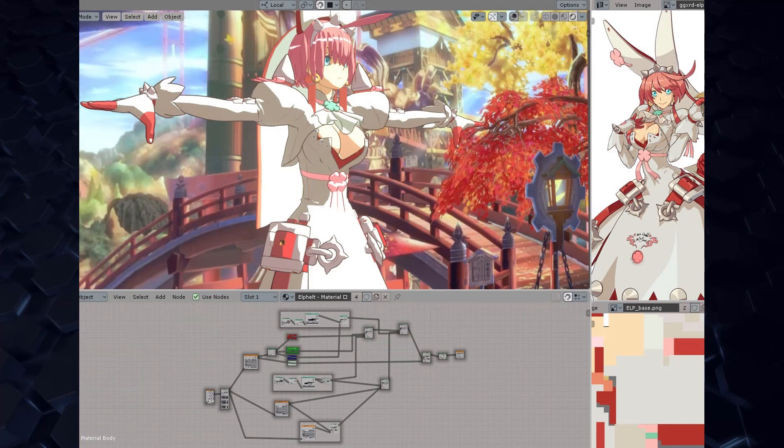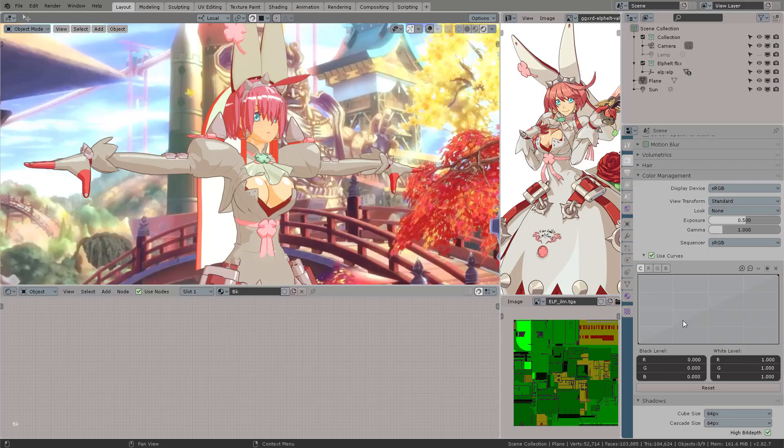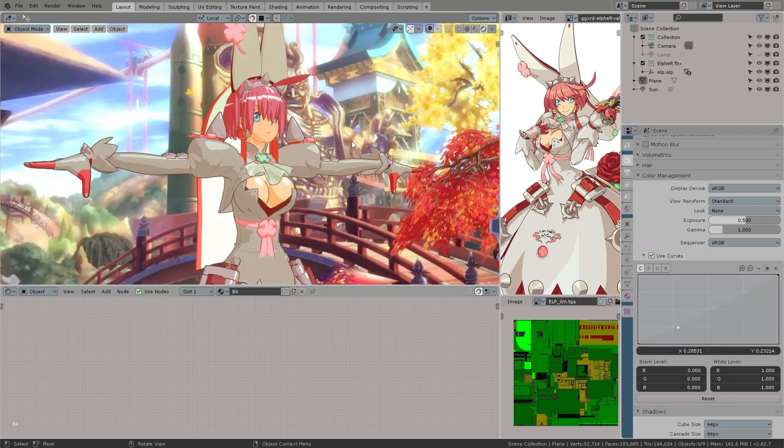Now let's check the stylized shader for this model. To finish this last part we may adjust the color curves with preset looks or simply adjust each RGB channel individually.